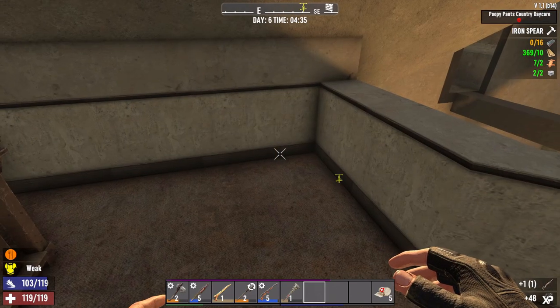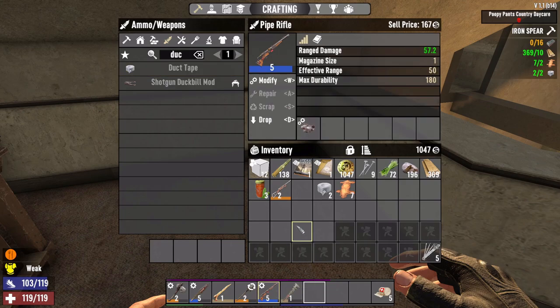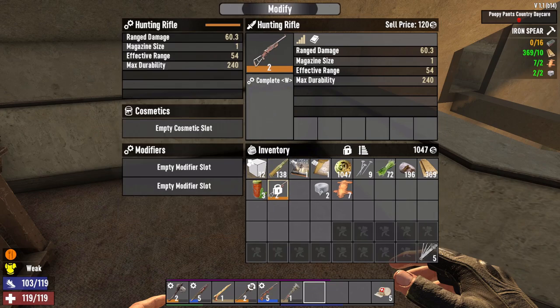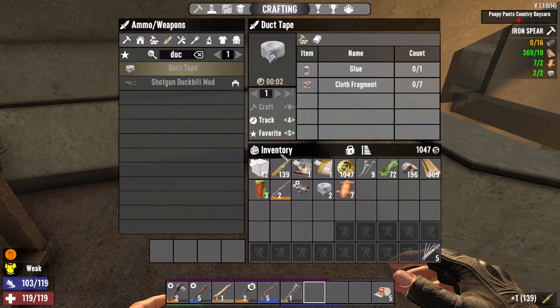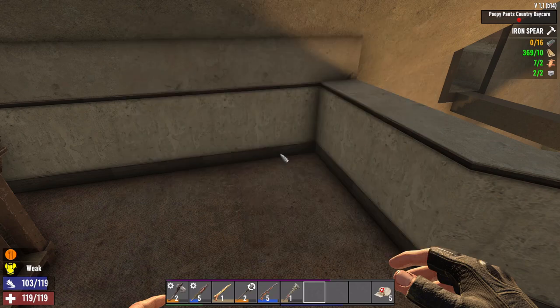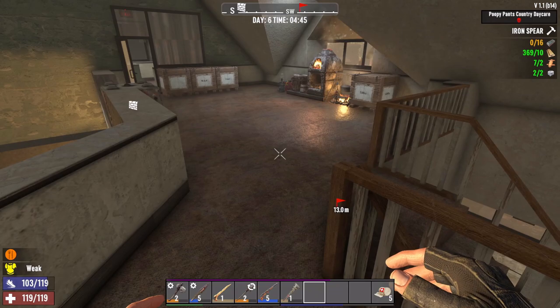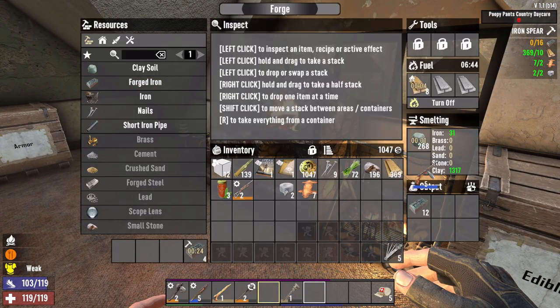We have a level two hunting rifle. Let's compare it to our current rifle right now - even with the mod, the new one is better. Let's go ahead and modify it. We need to take out the scope from the old one, modify this new one, and put the scope in. 66 damage - nice.